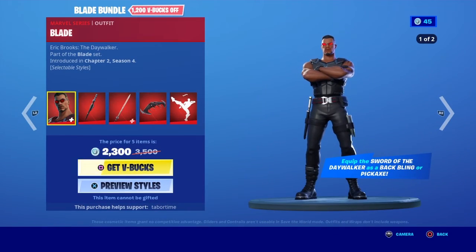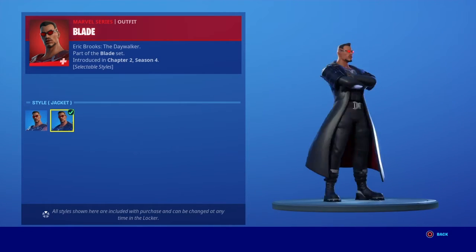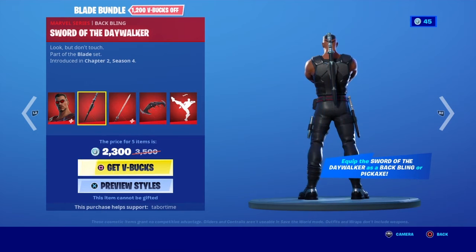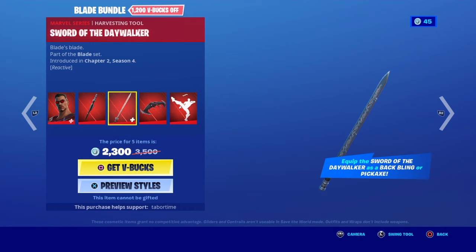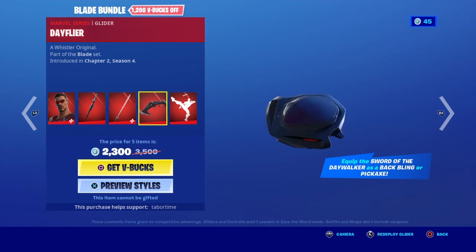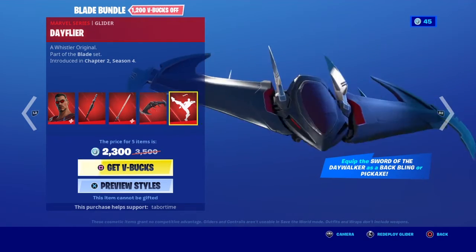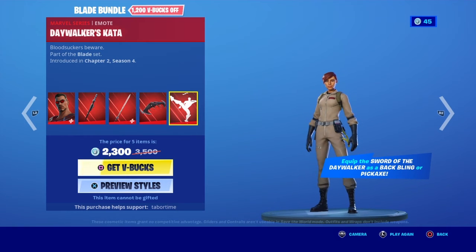The Blade skin — I'm pretty sure this guy's a vampire — with the jacket style, which is my favorite. The Sword of the Daywalker back bling, and like the Captain America skin, you can take out the sword as a pickaxe, which has a sick save-the-world-type animation. The Day Flyer glider and the Daywalker Skata emote — let's play that one more time.